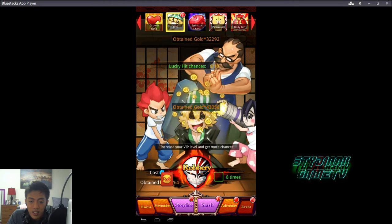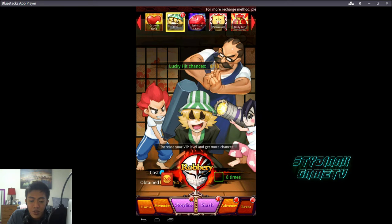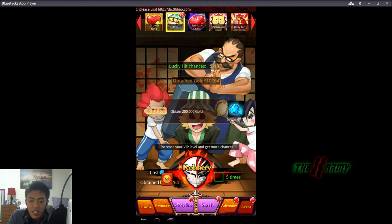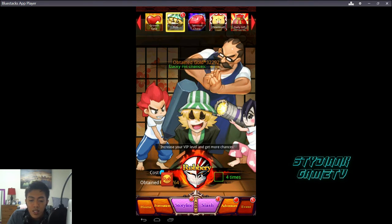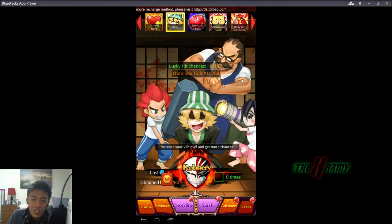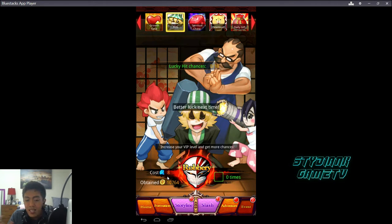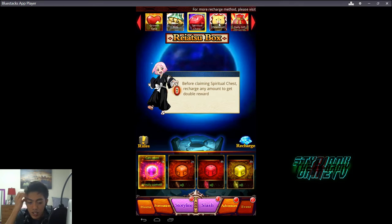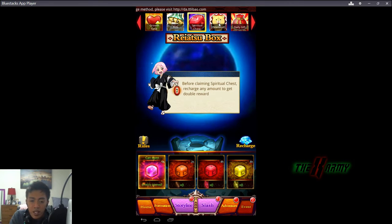There's a Rob system where you get tons of gold — I got 32, 40, and in some cases 10K — and sometimes you get diamonds too. Like I said, it's random, so if you're lucky you get diamonds, which sets the edge between players.